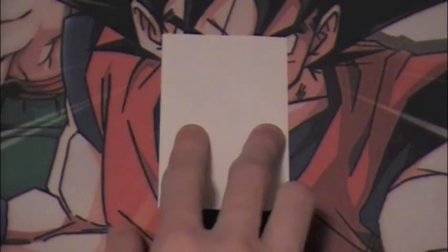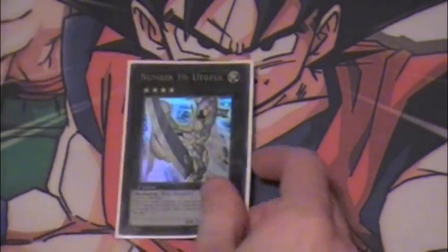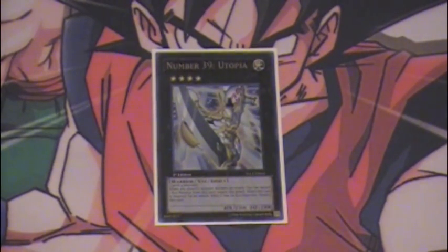Yo, what up YouTube? It's Bryce doing episode 40 of Low Rarity, High Value, and today we're going to be talking about a card everyone should know: Number 39, Utopia.